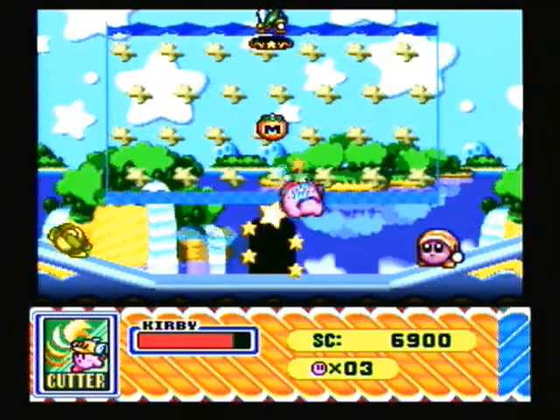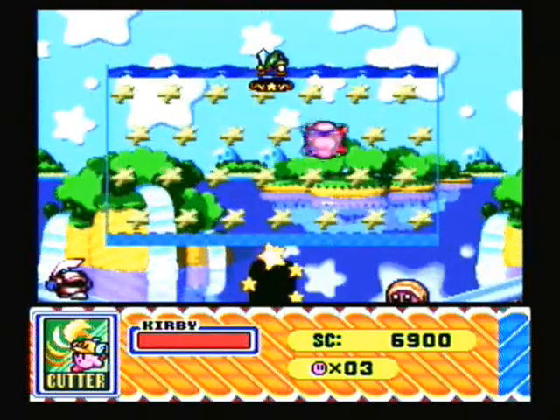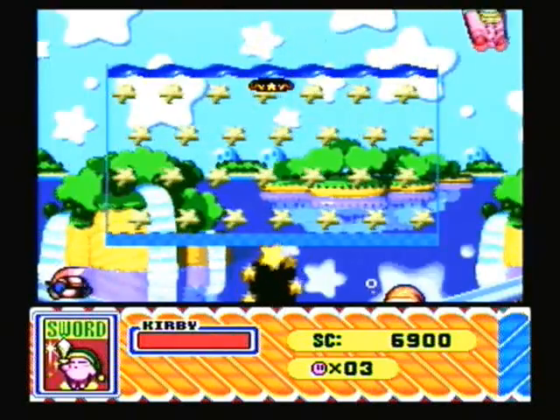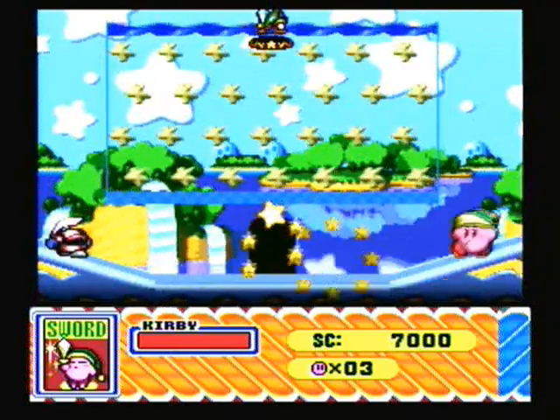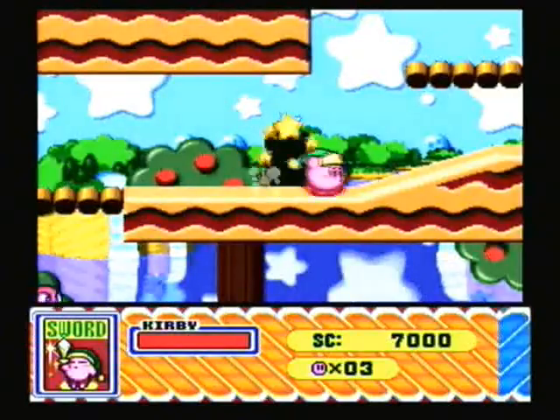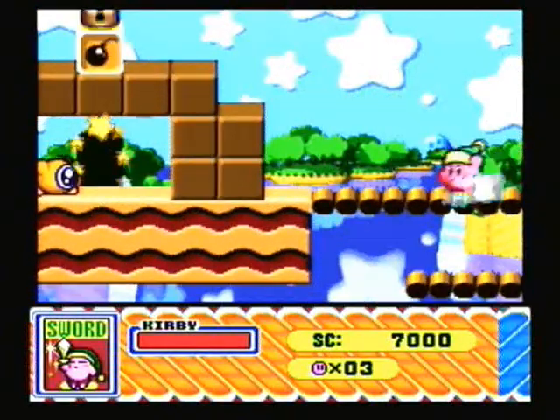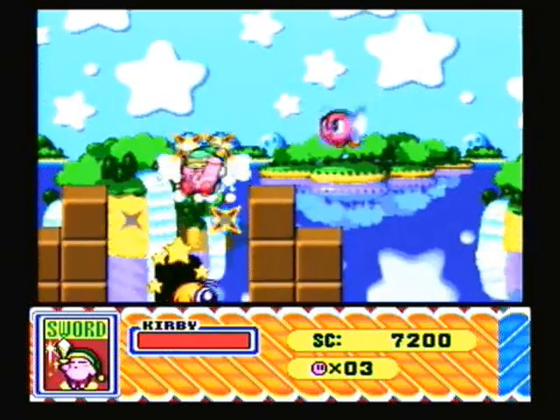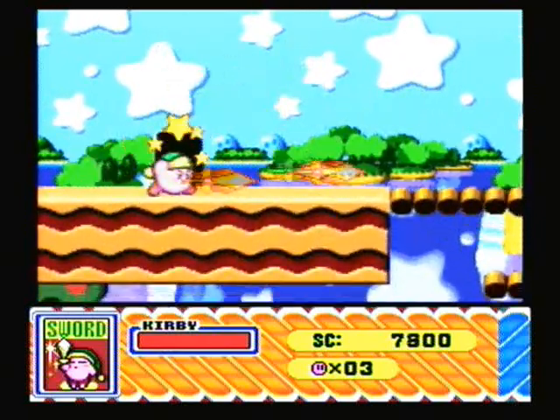Let's go ahead and go in here — I don't think there's anything in here but just a Max Tomato. You can also get the Sword ability. This is actually the Sleep ability right here. When you swallow the enemy you'll fall asleep and then quickly lose the ability — it's actually no use whatsoever. There's really no point in having the Sleep ability. It would be nice if you could recover health, but that could also be kind of cheap.